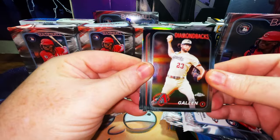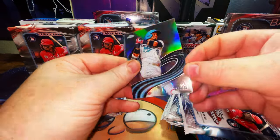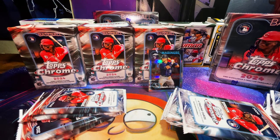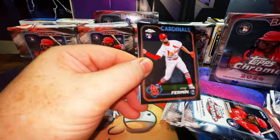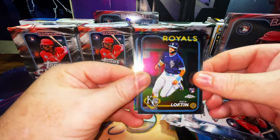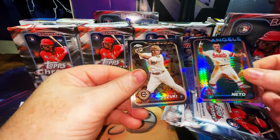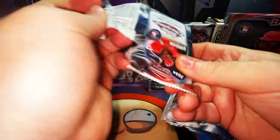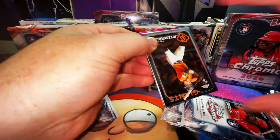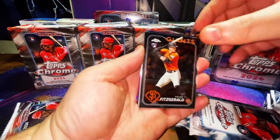Zach Gallin, Zach Neto, Keibert Ruiz, and a Strokes with Luis Arraez. Didn't even get a rookie on that one. Jose Fermin rookie card, Nick Lofton rookie card, Ornelas rookie card, another Zach Neto prism, and a Seiya Suzuki sepia. There we go — this guy's a beast, you better be collecting his cards. Tyler Fitzgerald rookie card.